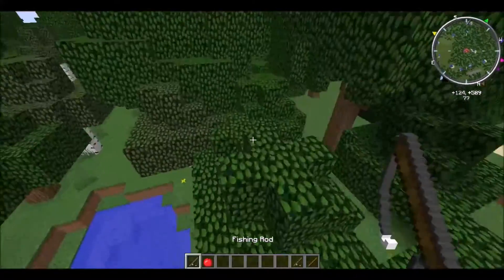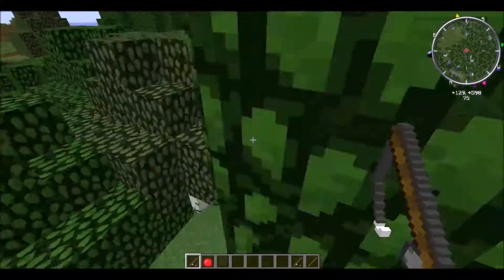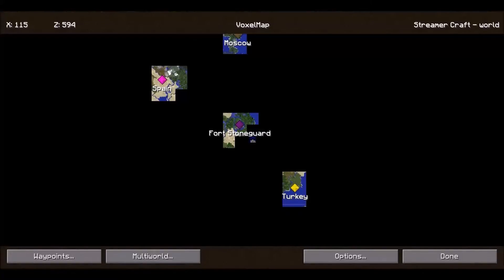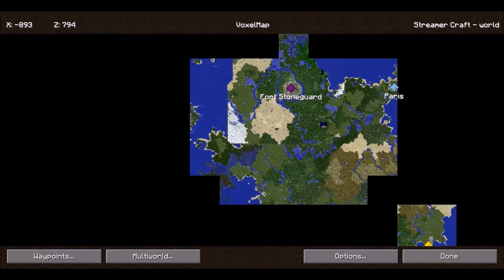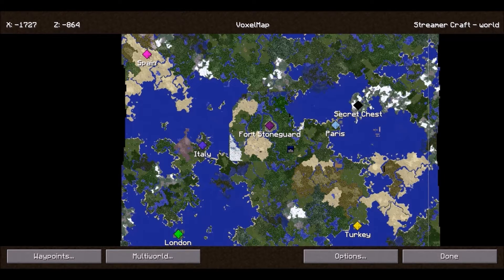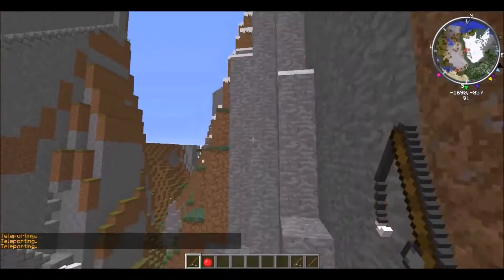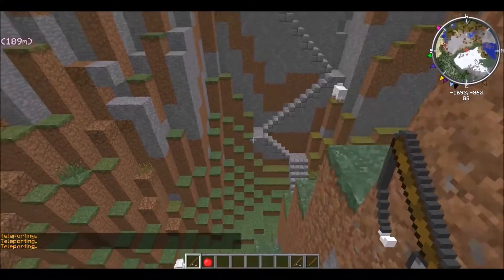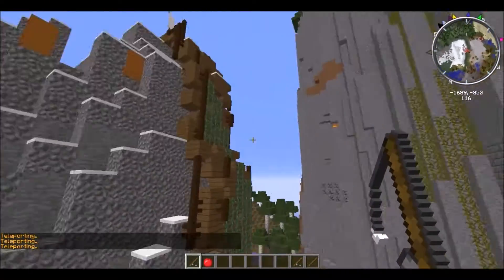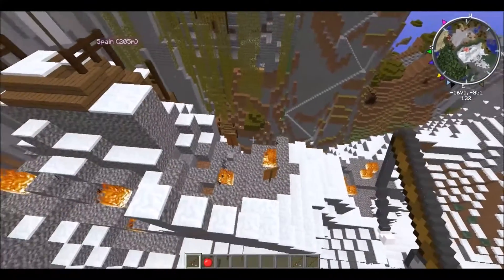Finally, the grappling hook, otherwise known as a plain fishing rod. Let me go over to a mountainous area, such as over here. And show you this. Yes, there we go. This is Agathar — a pretty cool castle ruin that is now overgrown with vines.